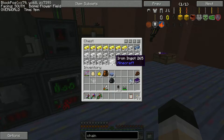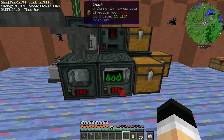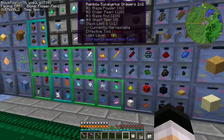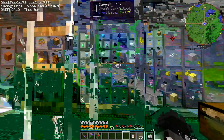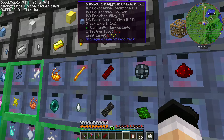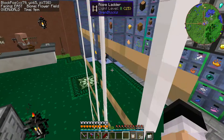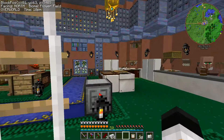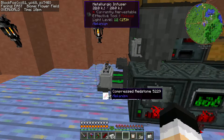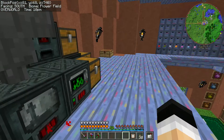Oh my god, that's a lot of iron — and there's still more, and yet more. There is not enough room. We need tablets, which means we need all the compressed redstones. We'll probably just grab a stack of iron. We're gonna need many, many advanced alloys for many, many things. So go there and make me 30 things — advanced alloys.